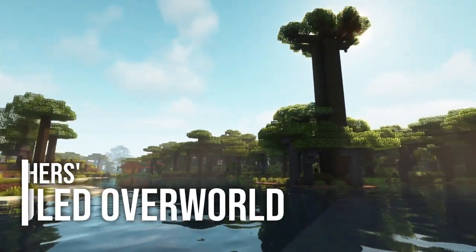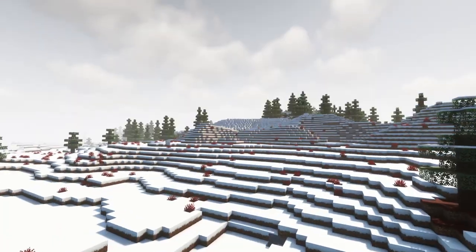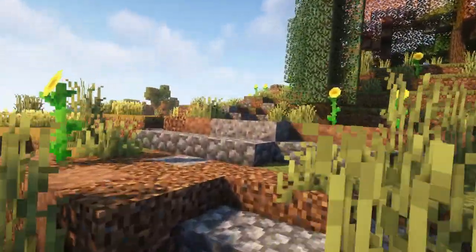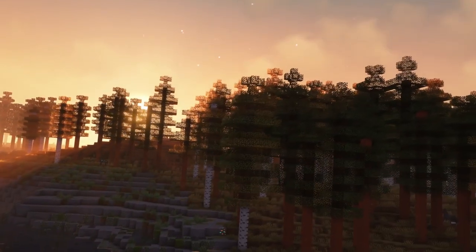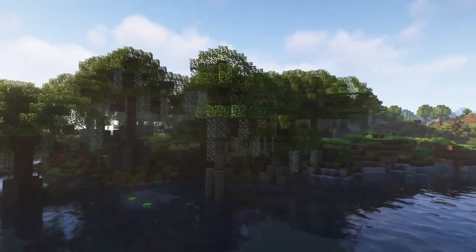The third mod on our list is William Wilder's Overhauled Overworld. This mod recreates the vanilla overworld in a way that makes a more realistic and atmospheric world. Currently, the mod adds close to 200 new biomes. I personally really love the look of the terrain generation and think this is one of the best world generation mods out there.